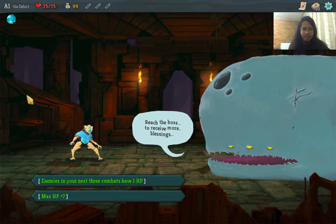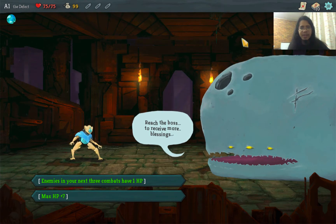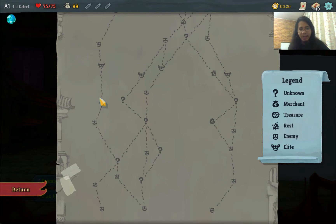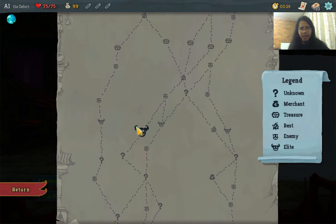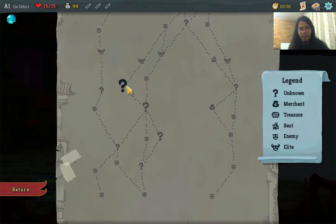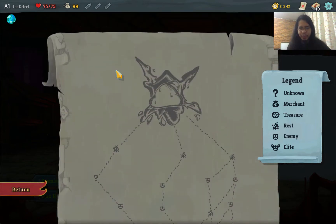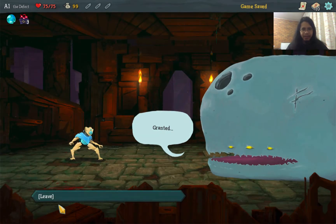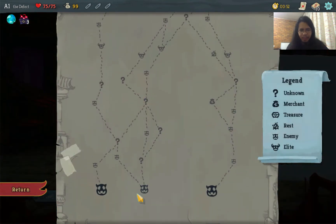Reach the boss to receive more Blessings. Enemies in your next 3 combats have 1 HP, or max HP plus 7? Let's check the map. If these 2 unknowns are not a fight, we can reach the Elite with it having 1 HP. We risk 4 question marks — hopefully none are encounter rooms. Let's take this blessing and start.